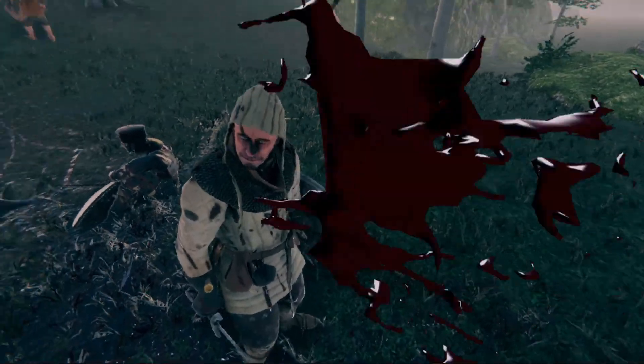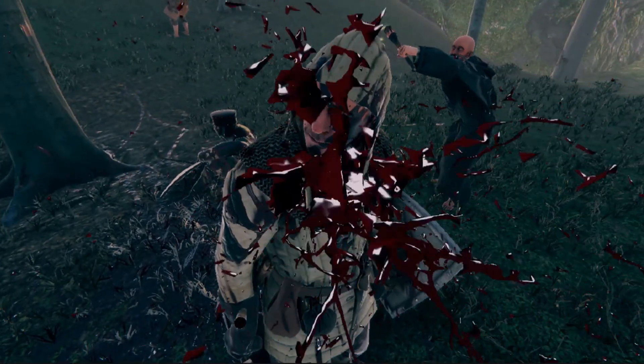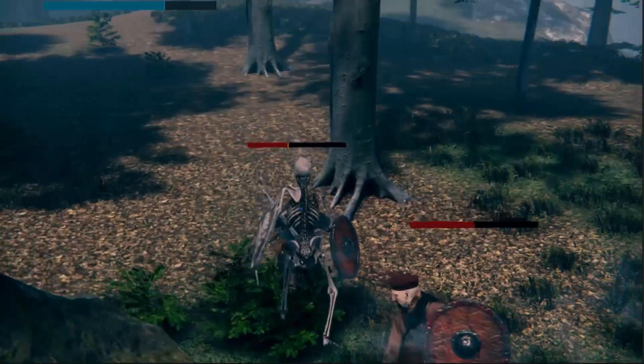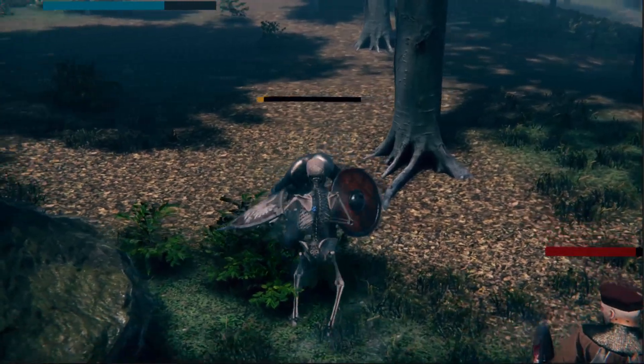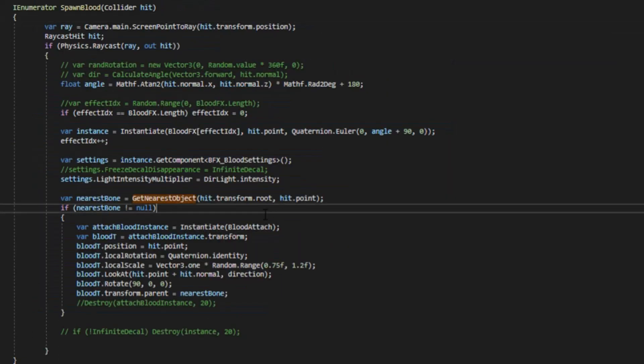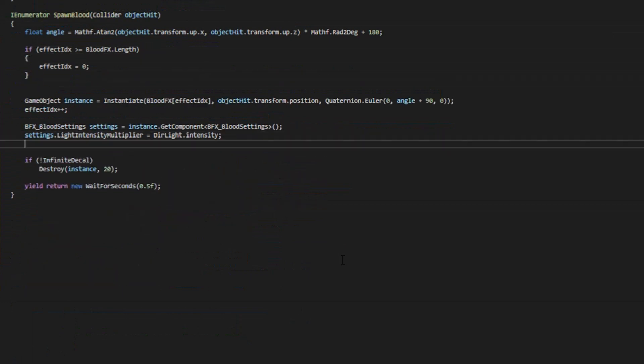As you can see, the blood system that we have will instantiate blood as we click the mouse button. In our game, we want the blood to instantiate when we hit an enemy. So to fix this, we just need to copy the code from the demo and integrate it with our weapon damage dealer, which is the script in charge of weapon hits.